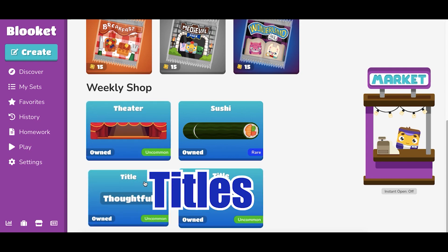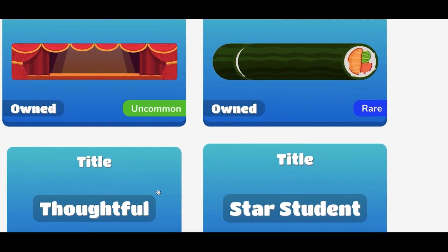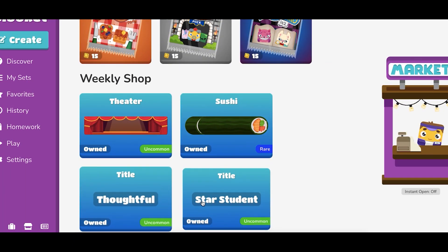We're going to go into banners and titles. I'm just going to give you straight up — these titles are terrible. Thoughtful and star student. But you know I had to buy them because I'm a completist.